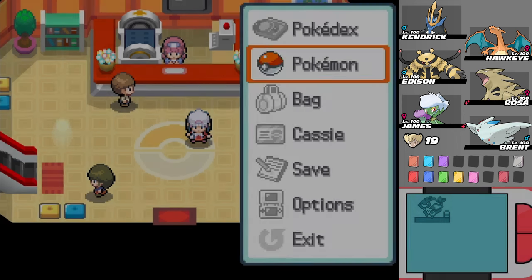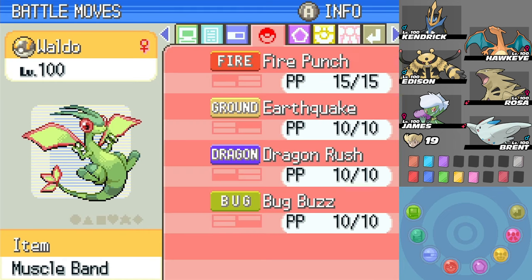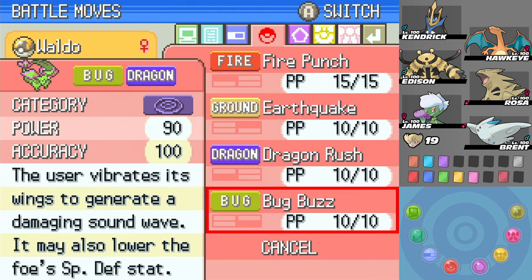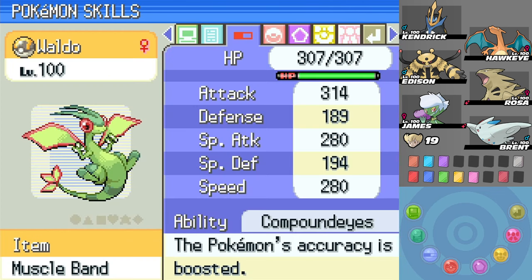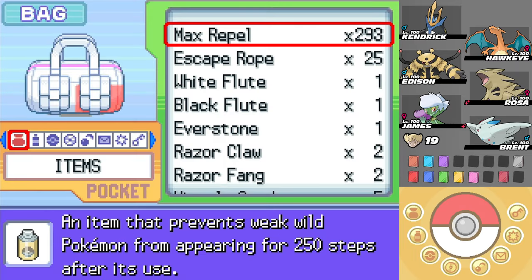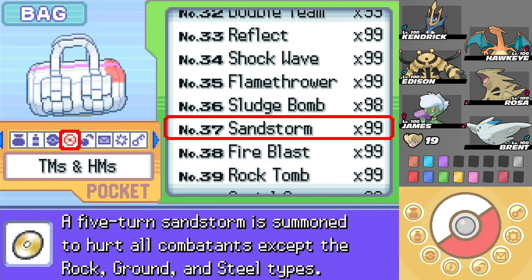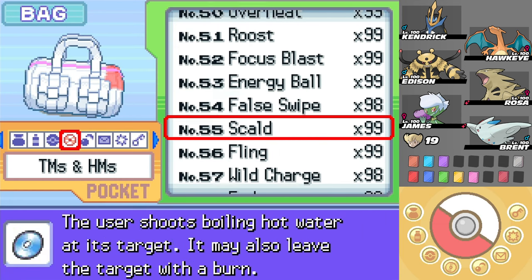My Flygon can be hit by Ground moves since it doesn't have Levitate. I don't really think Ground moves would hurt it all that much. Bug-Dragon - what am I weak to? Flying, Rock, Ice, Dragon, and Fairy. That could be bad. I only have Bug Buzz. I could teach myself a better Bug move, right? I should have a better Bug move, but nope - that's Steel.